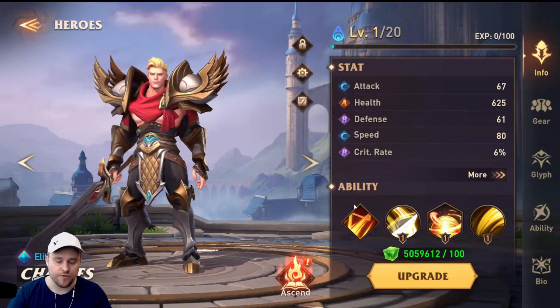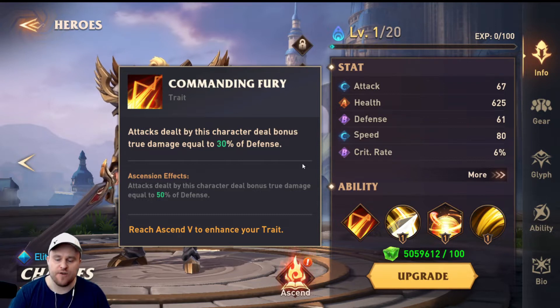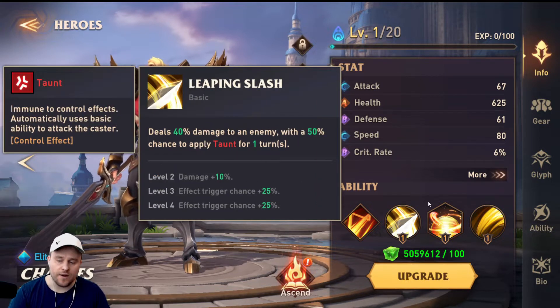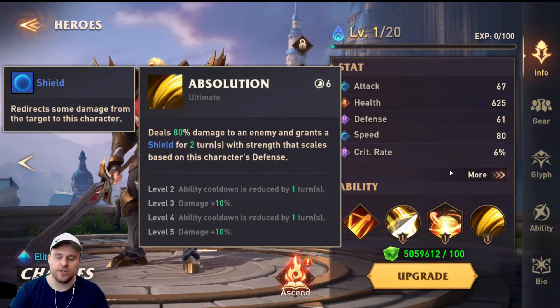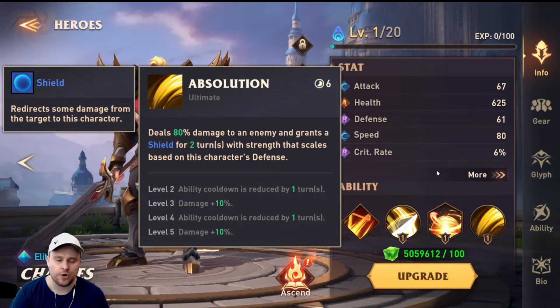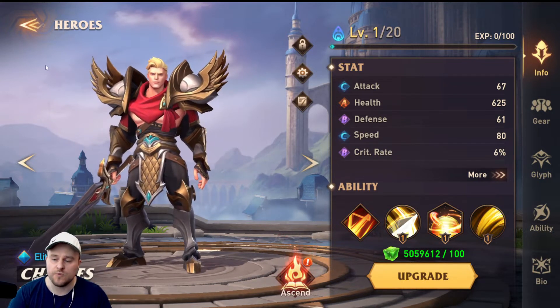Charles is a defense-based hero which makes him really tanky, so stacking him with defense will help survivability. He brings taunt on his basic ability, builds rage on his passive, and then unloads that rage on his ultimate. He deals 80% damage to an enemy and grants a shield for two turns, and the strength of that shield scales based on the character's defense. And if we upgrade him, he deals more damage and the cooldown gets reduced.